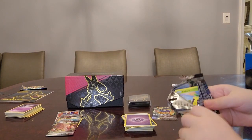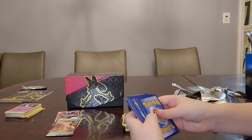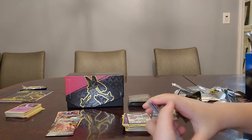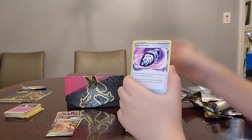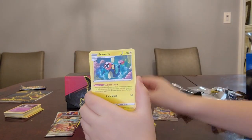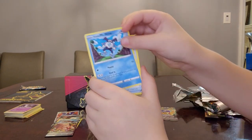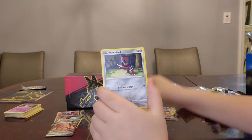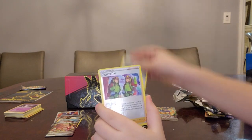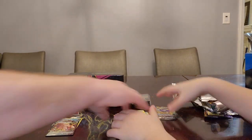Pack number nine. I think I saw a Sunkern. Least Type Energy, Lost Vacuum — a really good card for Lost Zone decks, which are very popular right now — Electric, Water Ball, Sunkern — I told you about that — Galarian Mr. Mime, Potion, Bidoof — evolves into that Bibarel we pulled earlier — Ponyta, Digging Duo Reverse Holo, and a Room Room. Two packs left — wait, that was actually just the last one. Oh man.